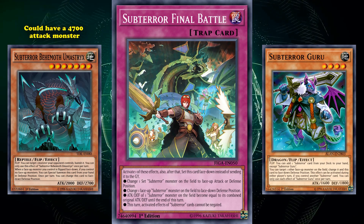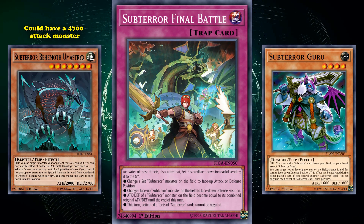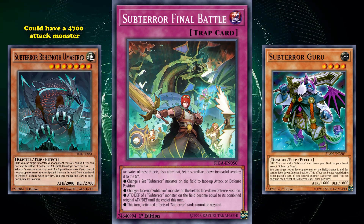Sub-Terror Final Battle is easily searched out in Sub-Terror decks thanks to Sub-Terror Guru, and it works very well with Guru. Pretty much all four of its effects are good, with the ability to give Sub-Terrors a huge attack boost allowing this control deck much-needed attack power to beat over anything. For example, if used on Sub-Terror Behemoth Umastrix, you could have a 4,700 attack monster that can beat over anything. You would think a card like this would be the reason Sub-Terrors see competitive play, but while it helps, it's actually Sub-Terror Guru and its much more simple effects that are the real key.